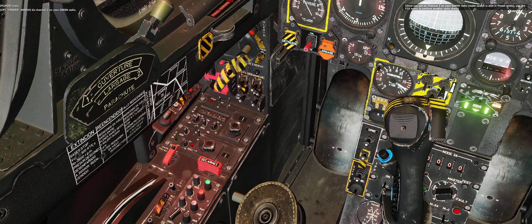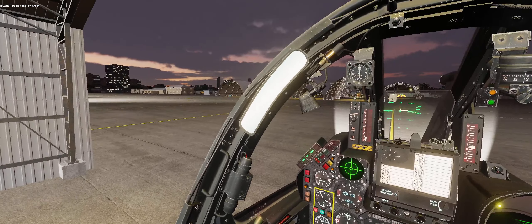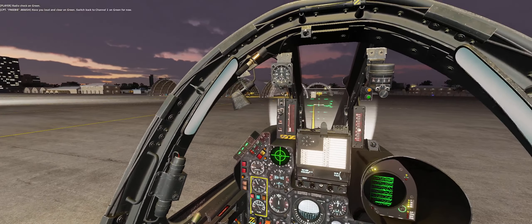Copy. Go channel 2 on your green radio. Radio check on green. Have you loud and clear on green.